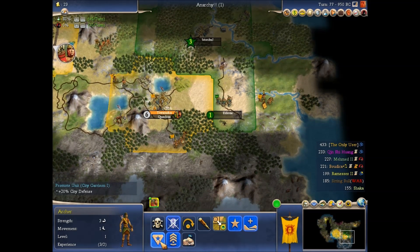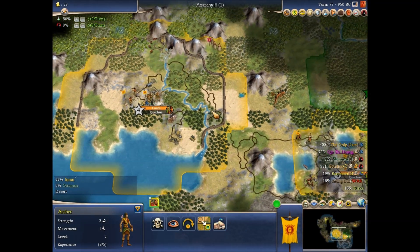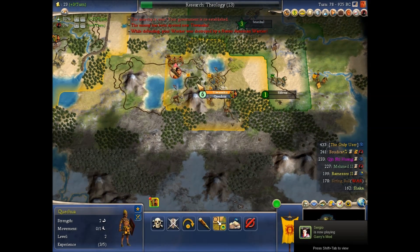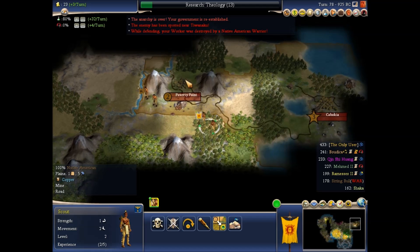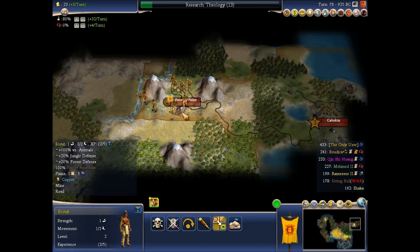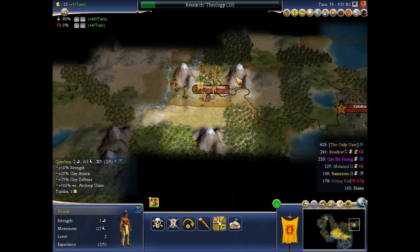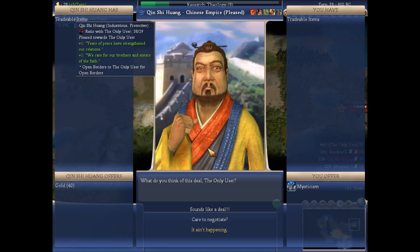Archers, you get a bonus to city defense — you fortify there. Where are these archers? Oh yeah, you fortify. Why do I have a scout up here? He actually can't attack because he's a defender. I don't really need him to keep exploring though.